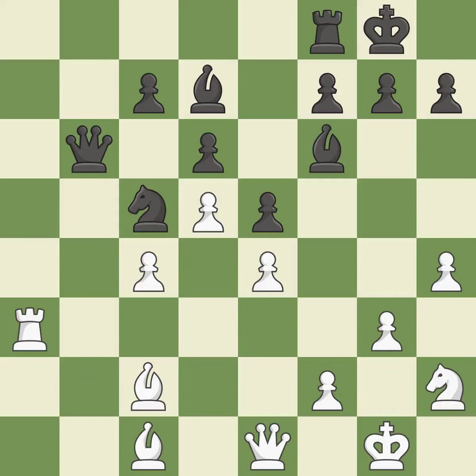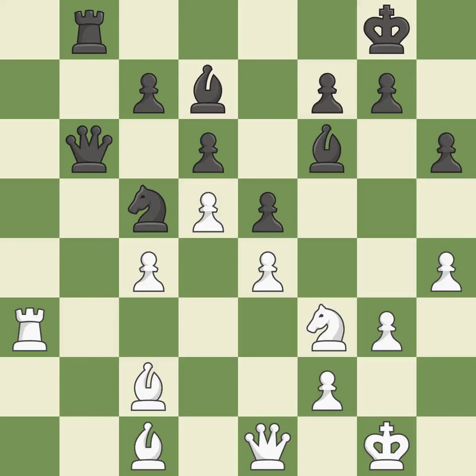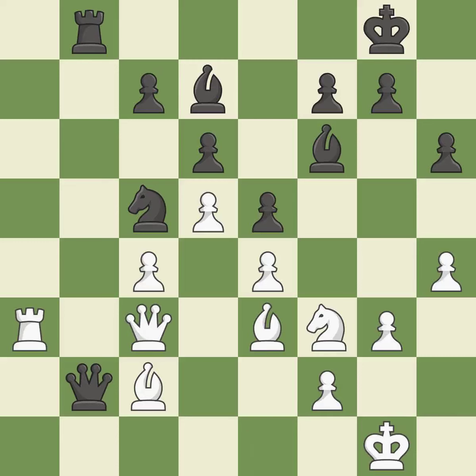A pawn that was being attacked and had no defenses is now protected. A powerful play. The knight becomes more active as a result, gaining control over more of the board. By developing a bishop from its initial square, this activates it. When a rook retreats, this attack wins a tempo. Thus, the assaulted rook is protected. This exchange is fair.